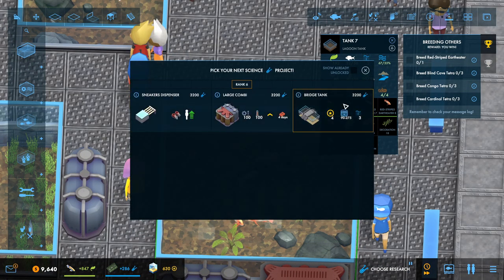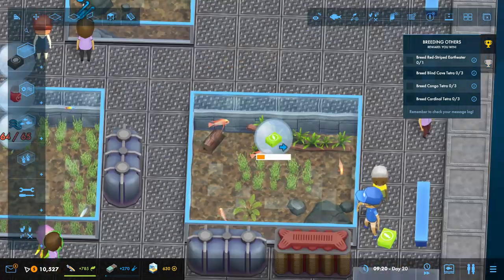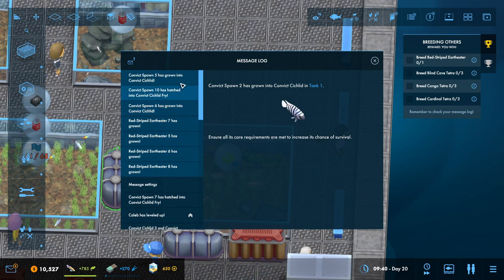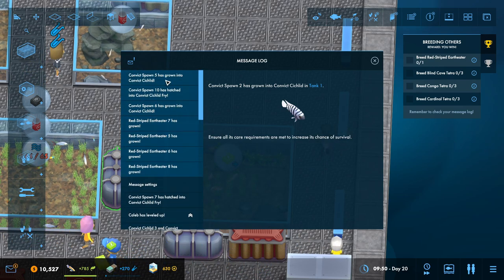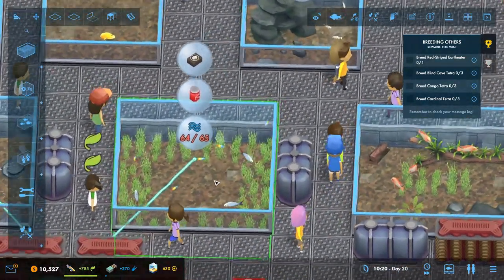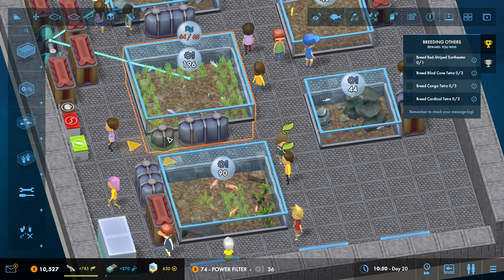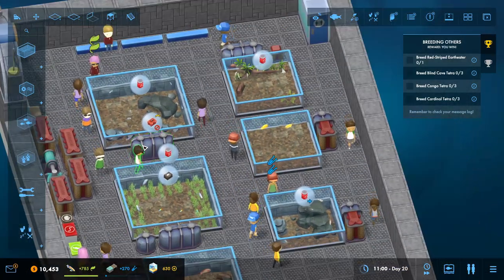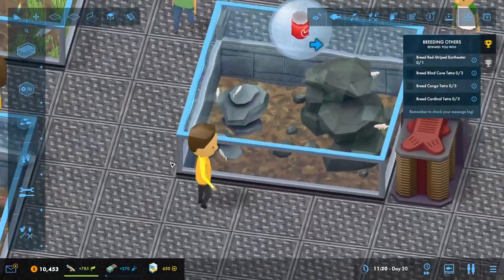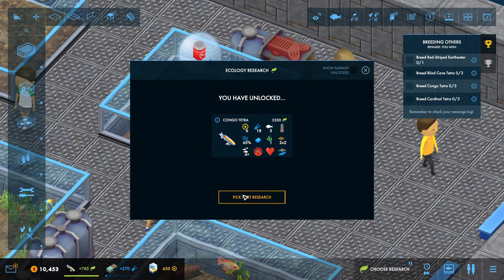We've unlocked that which is good - let's unlock it. Let's whack some of these down. They've grown - yes, they've grown! Wait, this tank has not enough filtration - let's put down another filter. That's done it, absolutely fantastic. These guys are doing okay. We've unlocked the Congo Tetra, amazing!